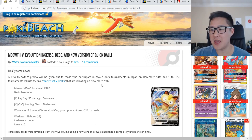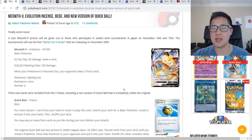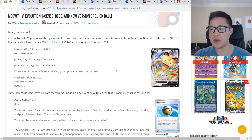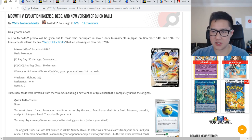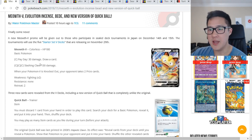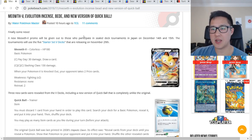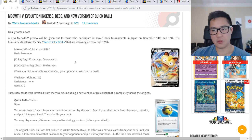We have a new V card, and it seems like this is just a straight-up replacement of the GX mechanic. I first thought maybe V was like a special evolution, almost like Mega, but it seems that's not the case. We have Meowth V with 180 HP — if it gets knocked out, your opponent takes two prizes. It has Payday for 30 damage and draw a card, and a Claw attack for 130 for three energy. All around it seems pretty bad.